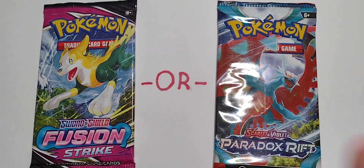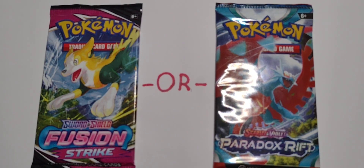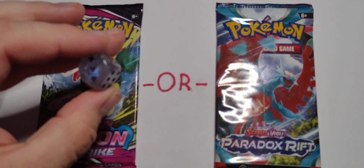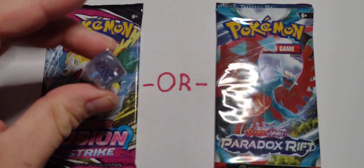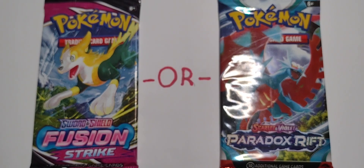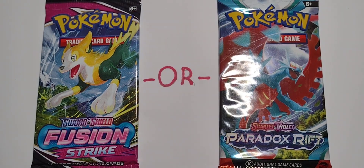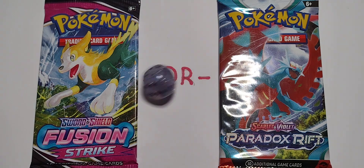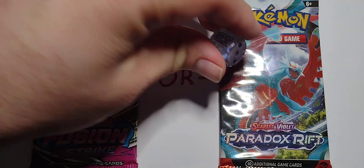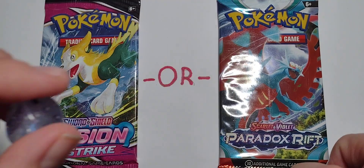We're doing something safe with Pokemon. We are either opening Fusion Strike or Paradox Rift. Alright, got a little shiny dice here. So we're going to roll a die, see which one we open — odd or even. I'm going to say that's a one, so that's odds. We're going to open Fusion Strike. That is our Toss-Up for the day.